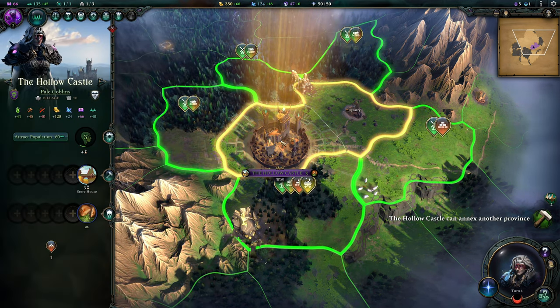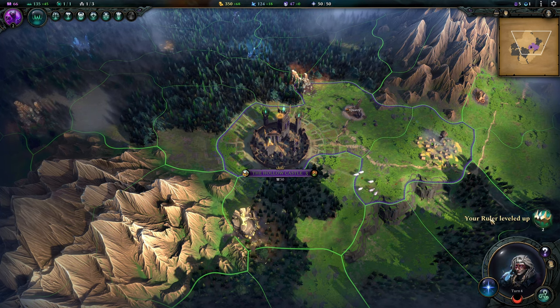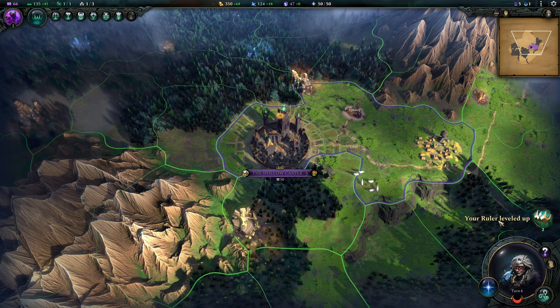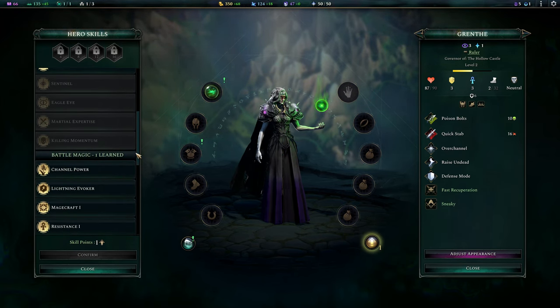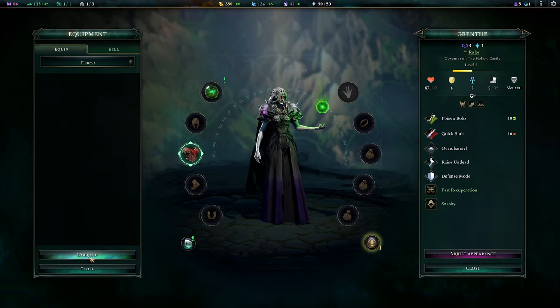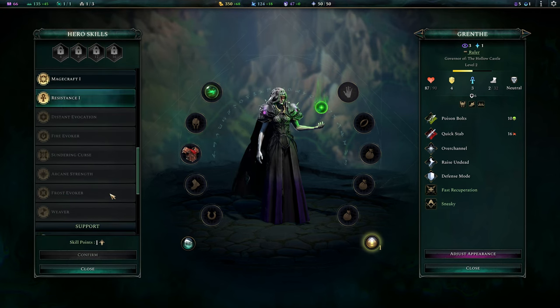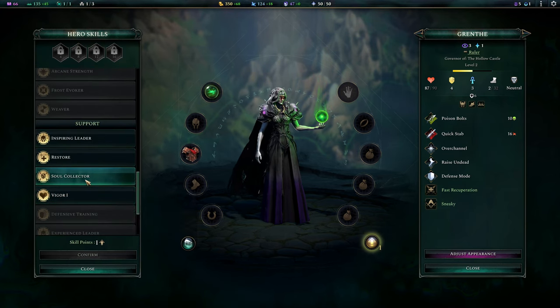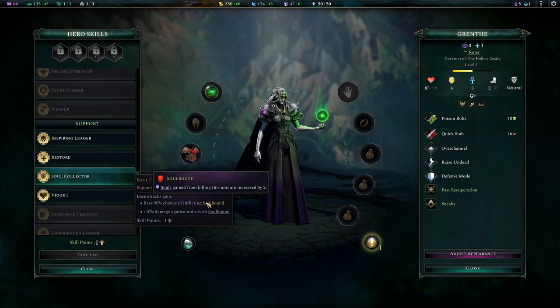We can annex and put a farm here to help us grow — it's on a pasture, so plus 15 for that farm. And Grenth has leveled up — I'm going to lean into support to support the undead units. Put on the leather armor. I think we start with more casting points now in Watcher. And there's the mana siphoner at level up. Taking Soul Collector — 90% chance of inflicting Soulbound, more damage against Soulbound targets, and more souls from them.